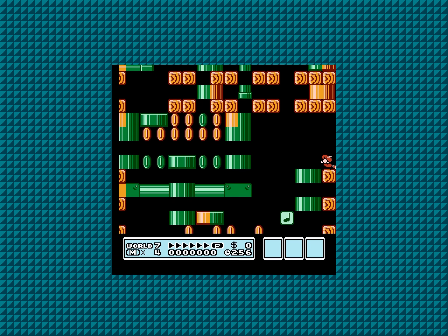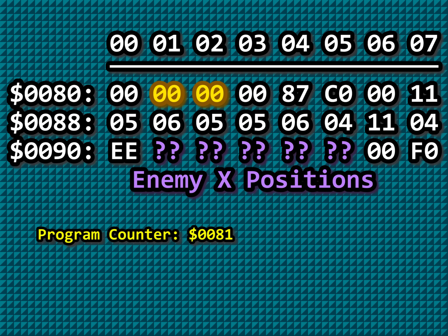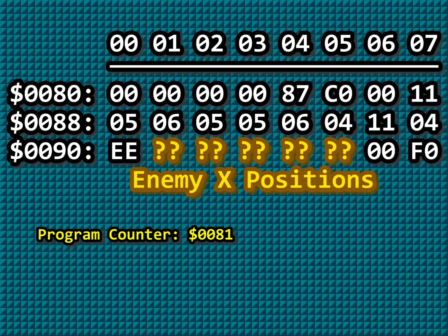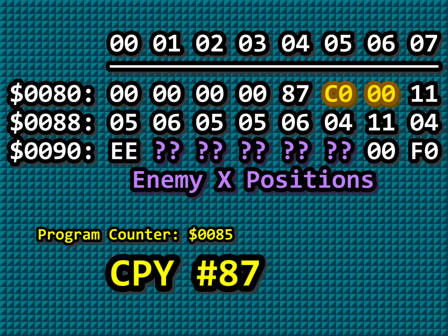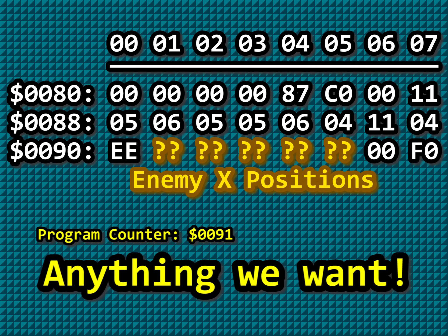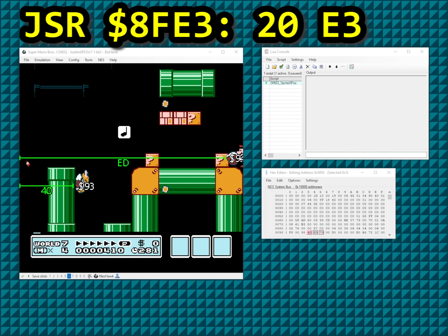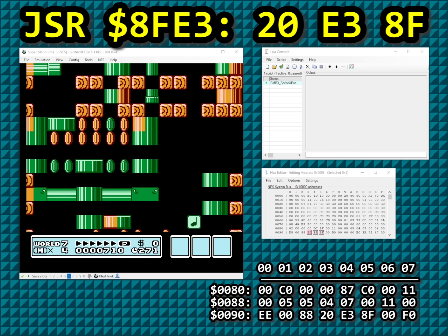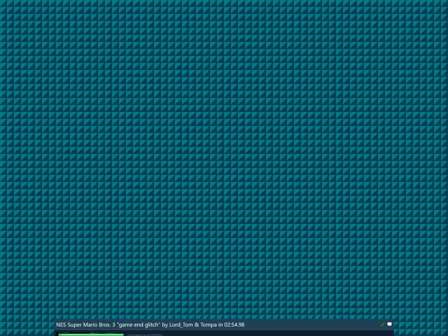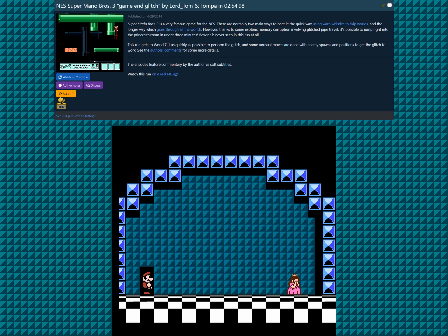Basically, hitting a specific note block starts a chain of events that will eventually underflow the stack and move the program counter to address 0x81 in RAM. The X position of enemies is at address hex-91, so as long as those 16 bytes between address hex-81 and hex-91 don't crash the game, we can write assembly code using the X position of enemies. JSR 8FE3 is written as 20 E3 8F, which when executed, wins the game.